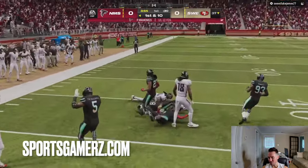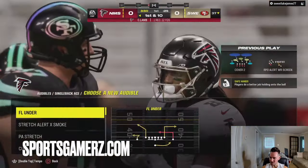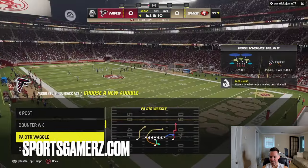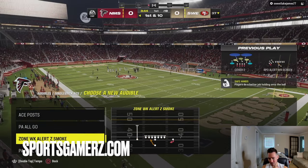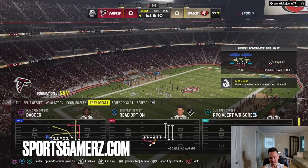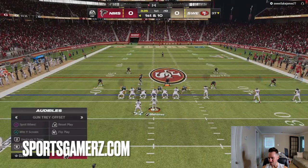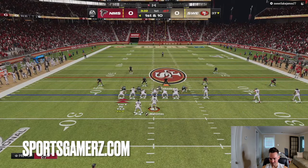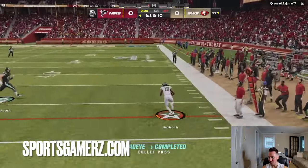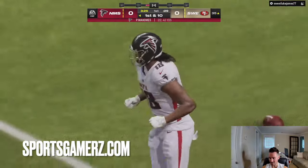Now guys, you can say what you want about man coverage, but to me, hands down, bar none, the most annoying defense in the game to face is these guys, like I'm playing right now, that want to sit in this cover two from the big nickel over G, and they just want to put their zone drop set to Narnia. So it's hard to get the ball downfield with the corner out.